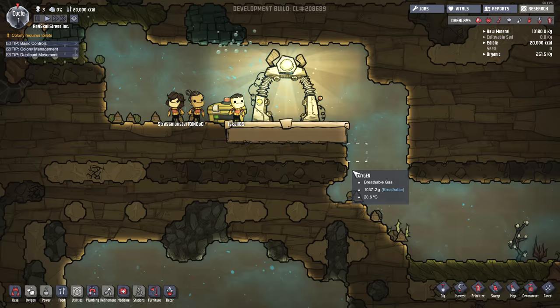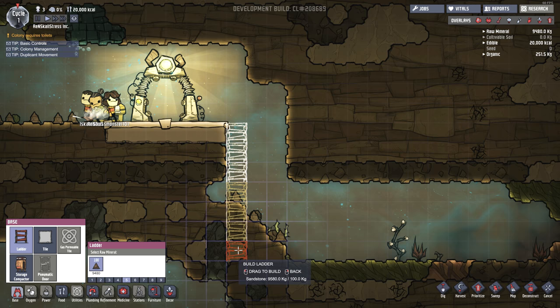So I guess we need to find a way to produce some oxygen for our colonists. That's going to be our first step. So let's get some ladder action going, let's go all the way down here. And probably dig away all of this junk too.